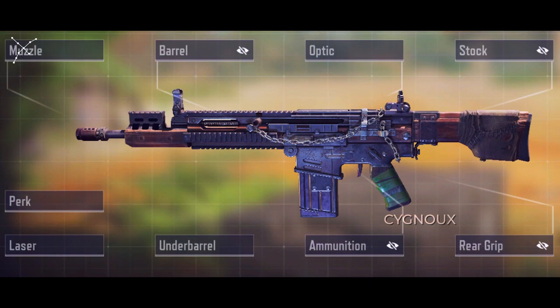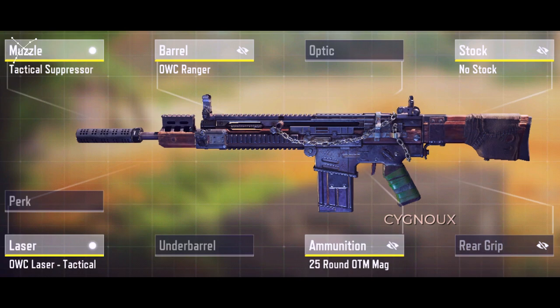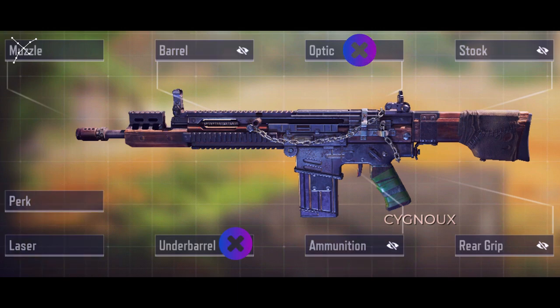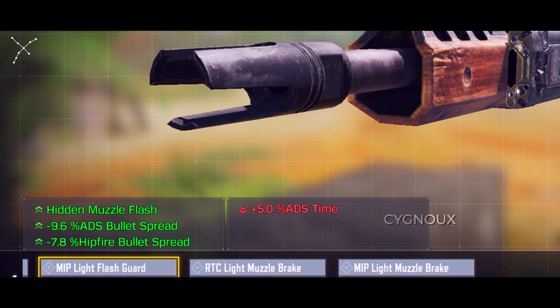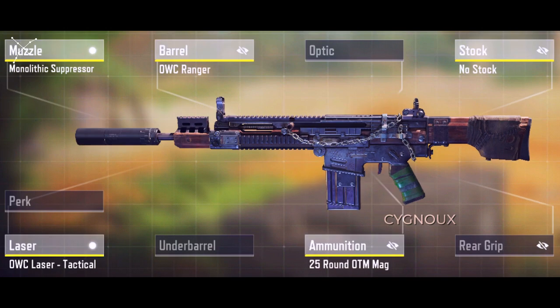Take your pick between them depending on what suits your playstyle. For boosting range, use the ranger barrel, and while you can use the granulated for better BSA, you can switch it out for something else like the tactical suppressor for sound suppression or sleight of hand for faster reloads. I don't recommend any optics or recoil control attachments. In muzzle attachments, apart from suppressors, only the flash guard is viable, which is our next build — use this as an alternate build for playing aggressive.